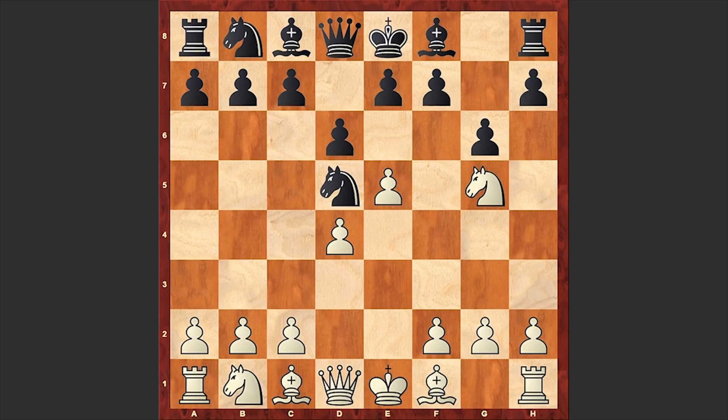Ng5 — with this active knight jump, white already has something very creepy in mind. White is now threatening Nxf7, and strangely black neglected that threat and played h6. Theory recommends dxe5 or c6.